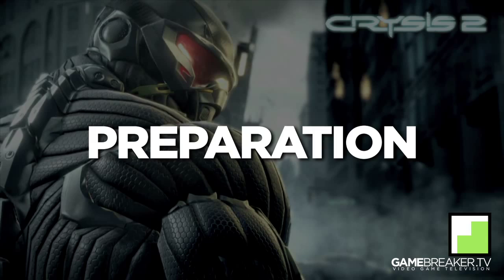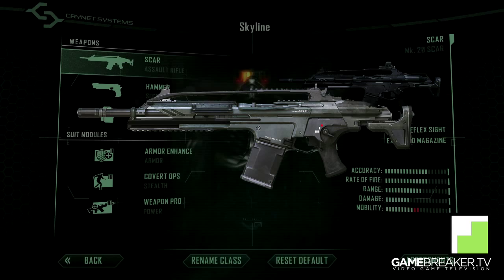We have the Scar as the primary weapon — a really, really good weapon. I would go as far as to say the best weapon in this game. If you don't want to pick the Scar, or don't like it for some weird reason, you can of course pick an SMG or another rifle instead.